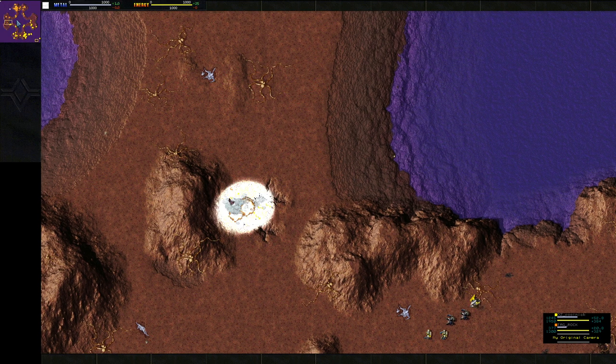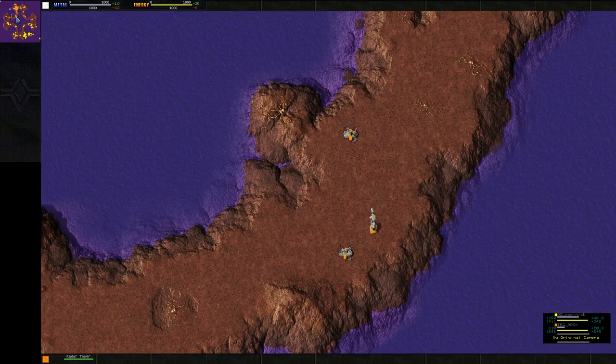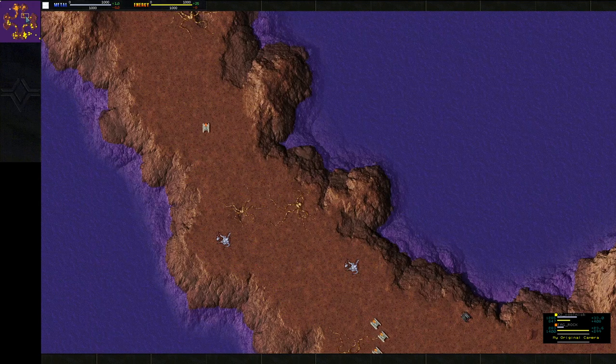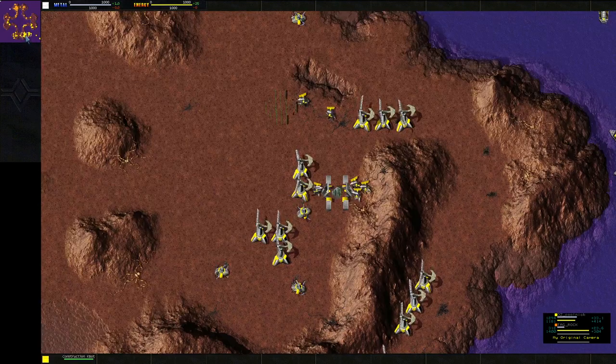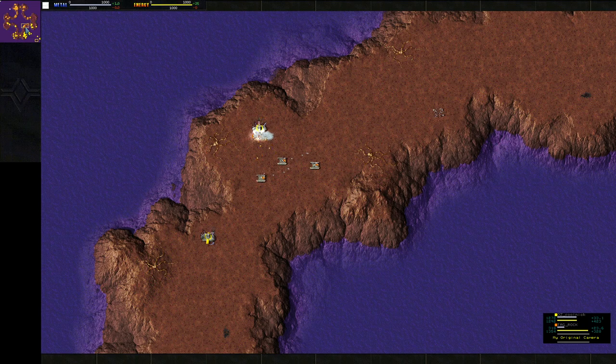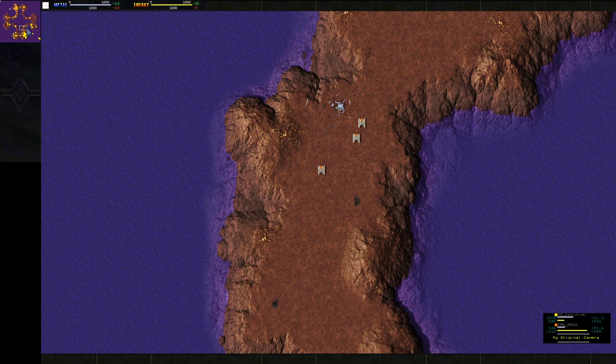Plenty of reclaim on the map for air cons to grab. Hovers can go up this terrain — I believe it's not steep enough to block them — so hovers can harass pretty much any area of the map. I'm pretty sure that's how Rock wanted to design it. Basically almost anything is viable on a map like this.